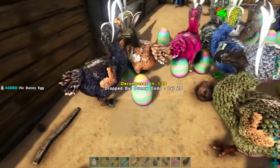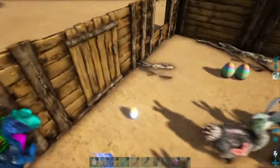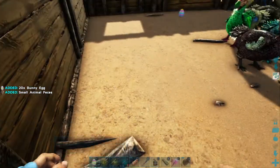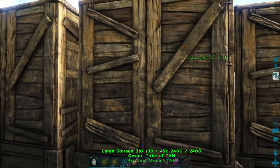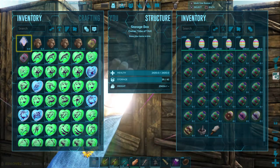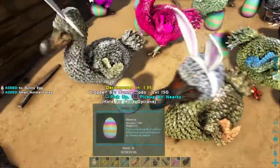We want to get this done pretty quickly if we possibly can here, so we can get on to doing some other stuff — test out that Dino Candy on the Cinematrop and see if it actually improves its gliding speed. I know 1,000 is quite a large sample of eggs to crack, but 10,000 is just going to be ridiculous. I still need about 400 more. I'm going to get them today because I think if I leave this area for long, these bunny dodos will despawn.